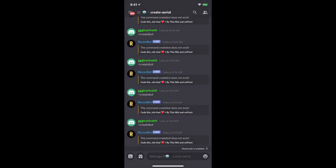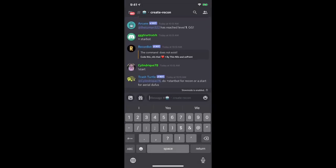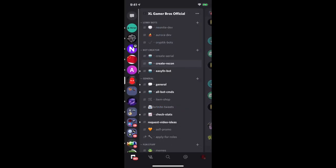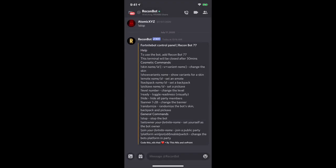If you want your own private bot, go to recon, start recon, and just type in '+start bots'. It should send you a DM — there you go, it'll start up the bot. This one actually has a bot so it should automatically send you a friend request. If it does not, just add the recon bot — mine is recon bot 77.